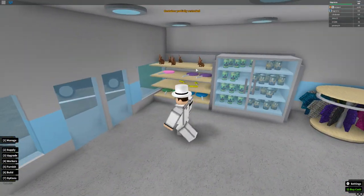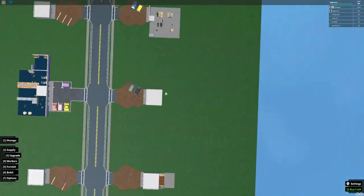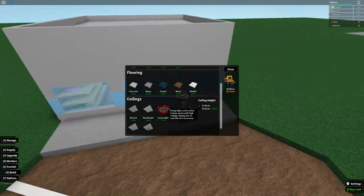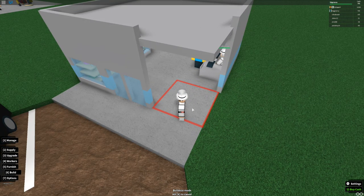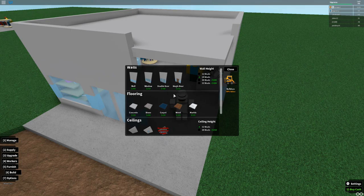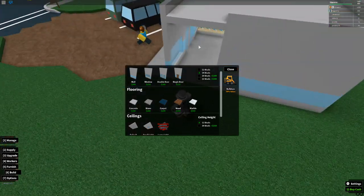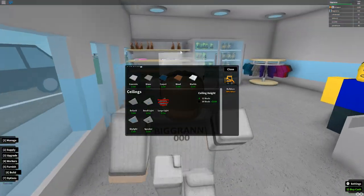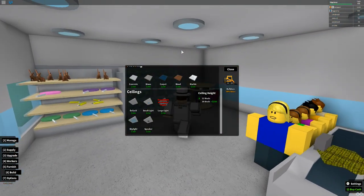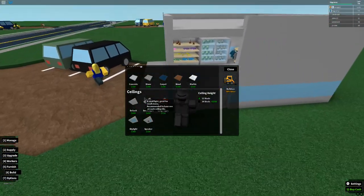For upgrades, you can buy more land and plots — we just have one plot right now. Once you have a plot, go to Build and you can build floors and more. You can bulldoze walls and place windows — hold Shift to place multiple in a row. There are also different ceilings, lights, and skylights which are window roofs that let in sunlight. You can even get speakers and play custom music.